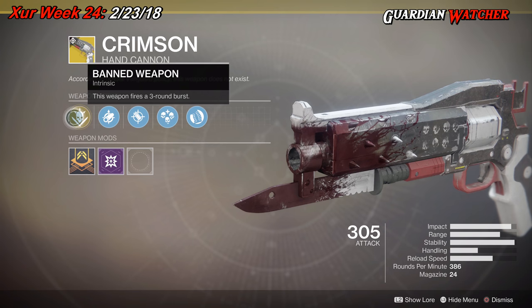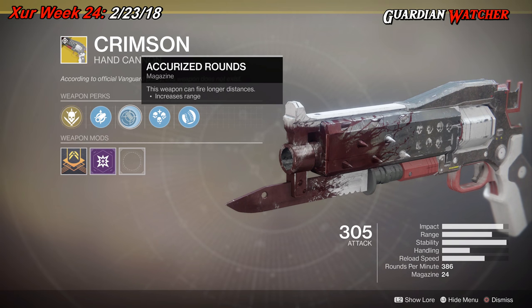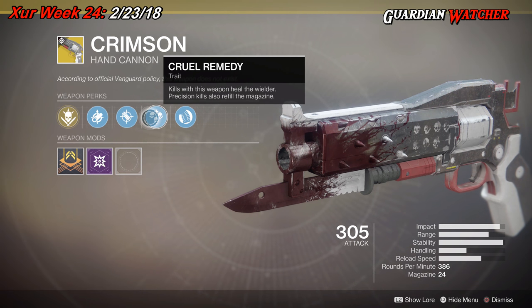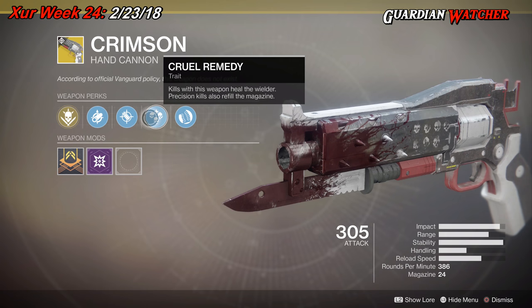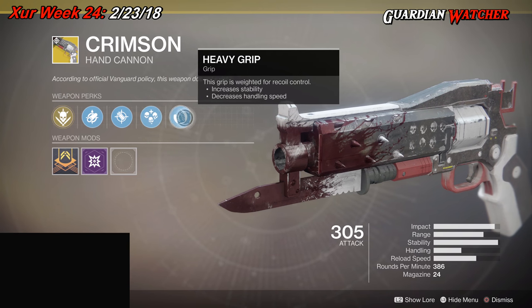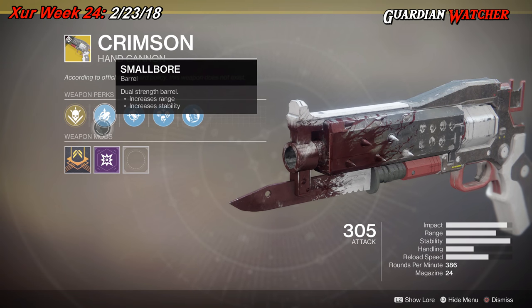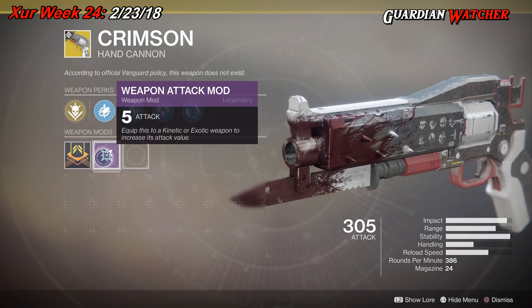The intrinsic perk on this is Banned Weapon, which means this weapon fires a three-round burst. Then we have Smallbore, Accurized Rounds, and Cruel Remedy — kills with this weapon heal the wielder. Precision kills also refill the magazine, and then we have Heavy Grip. Like all wonderful exotics, it comes with a plus five weapon attack mod.